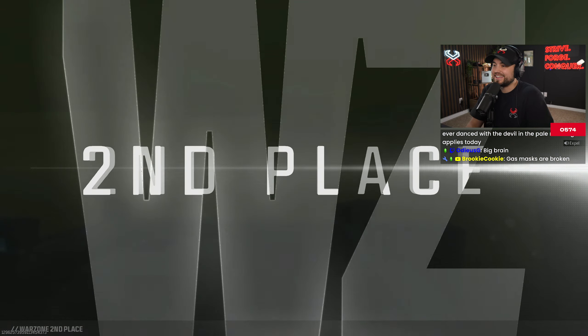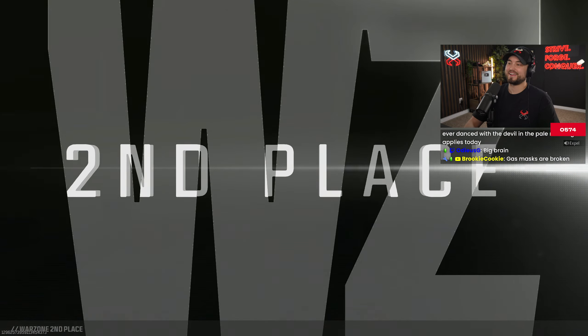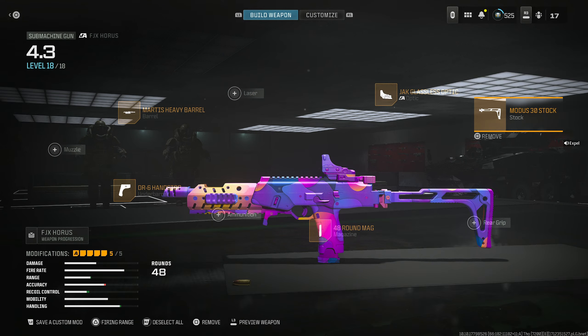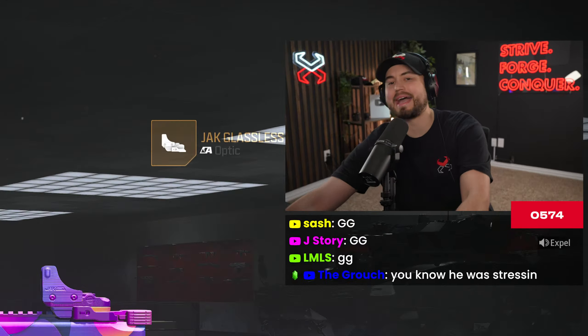I could have killed him at any point, but that was too freaking funny. The loadout for the FJX Horus is the DR6 Handstop, the Mardis Heavy Barrel, the Jack Glassless optic, the Modus stock, and the 48 round mag.